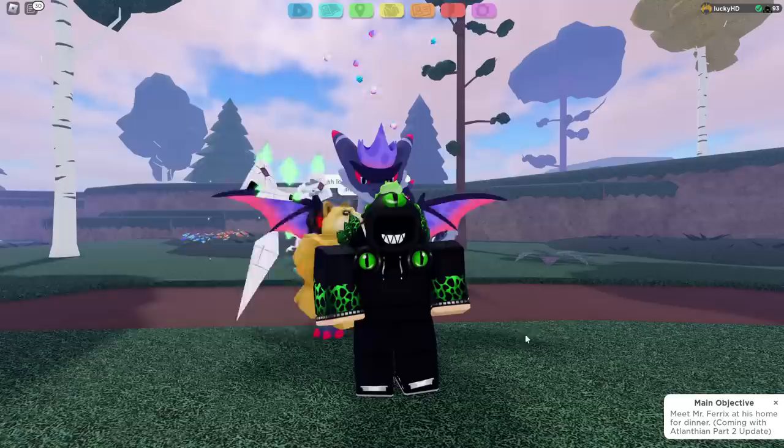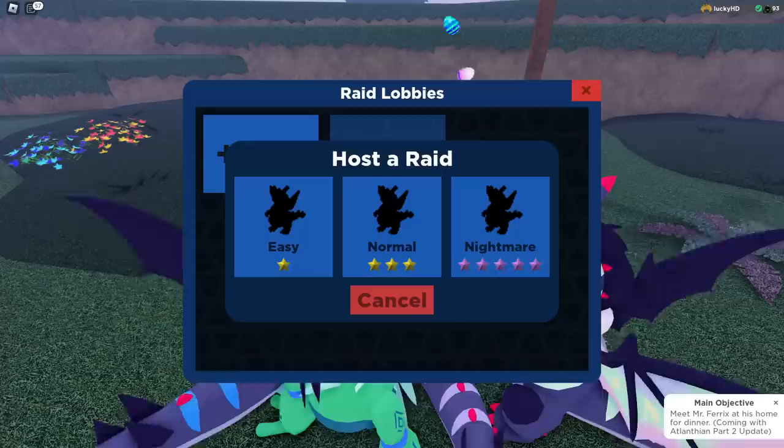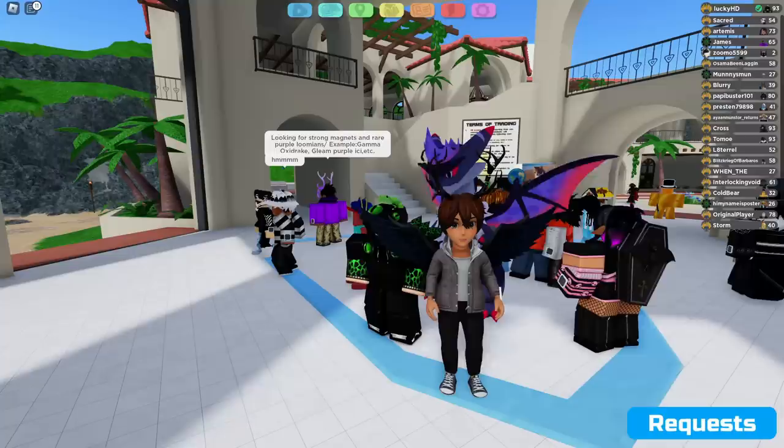Lumion Legacy has just dropped their new raid updates, and in it you can go right here and host some new raids. We have the easy raids, the normal raids, and finally the nightmare raids, which you actually have to get by beating a normal raid. If you've played any of these raids and beaten it, you get a loot pool and a bunch of drops. These drops obviously depend on the difficulty of raid that you did. Lumion Legacy has just provided us with an answer.